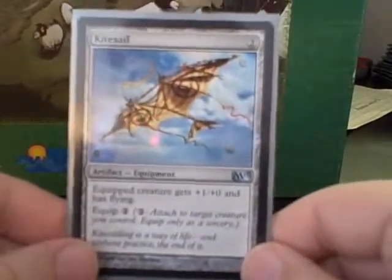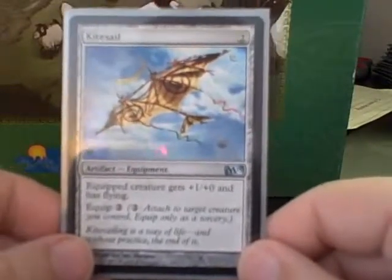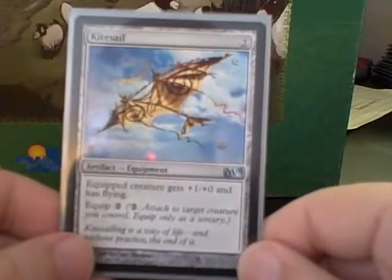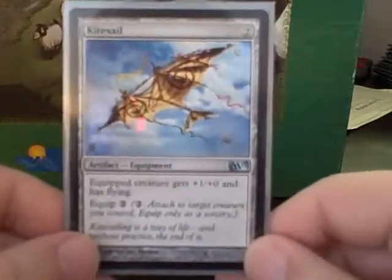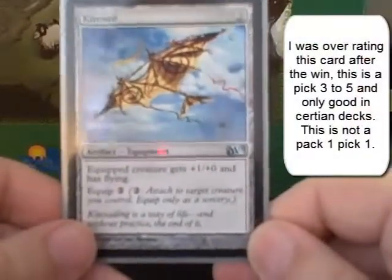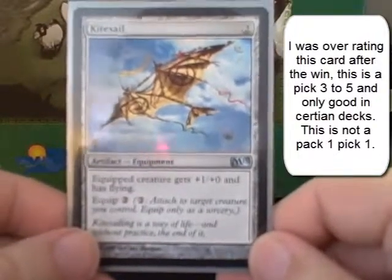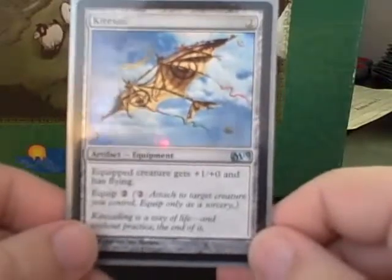The number of Exalted and First Striking creatures that I had — being able to turn one of them into a Flyer, swing across, and then switch this back to one of my creatures with First Strike as a Flying Blocker was just wonderful. I really like this and I'm going to be considering it in the 1-3 pick spot, especially if I'm trying to draft that really aggressive style deck. The 2 casting cost is very decent; the equip cost is a little high at 2, but this was by far the MVP of the game.